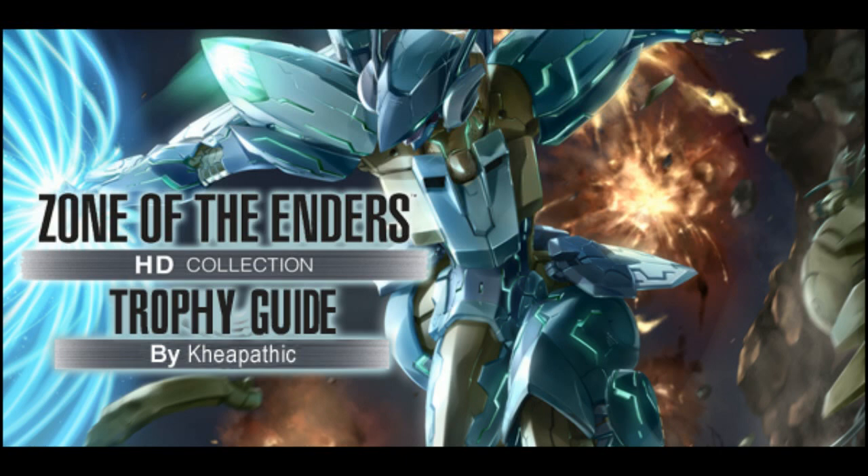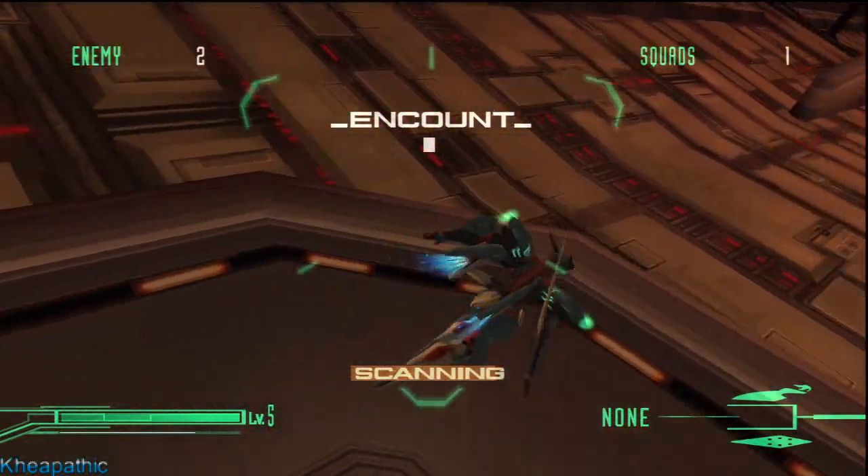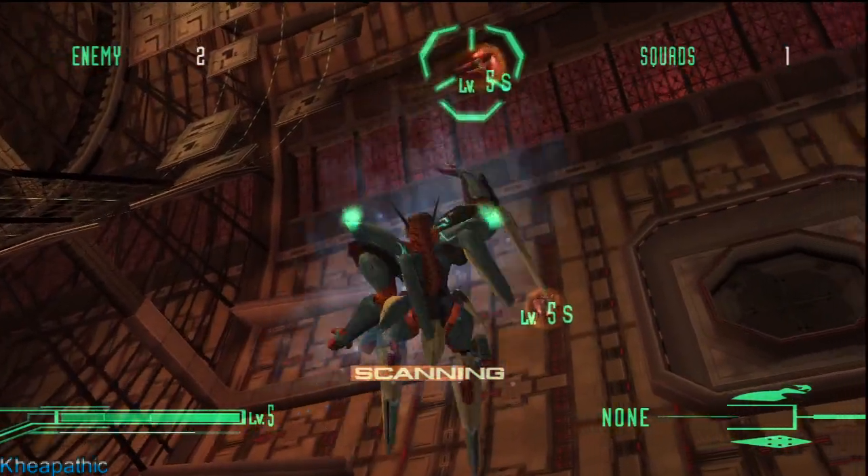Hello everyone, my name is Kaepathic and this is my trophy guide for Zone of the Enders HD. The trophy I'll be going over in this video is Bomb Squad. To get the trophy, this can only be done in the Hub 1 area near the end of the game before the third Viola fight.